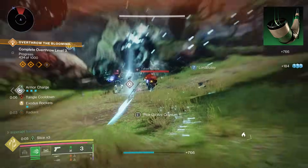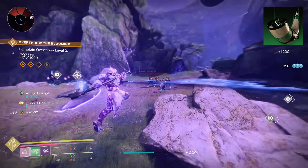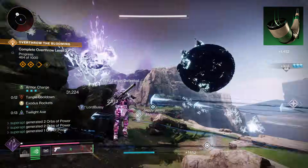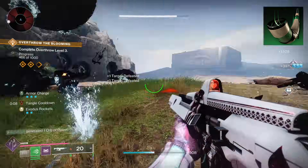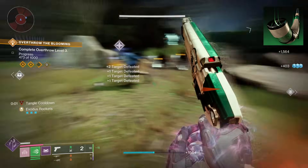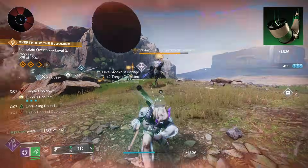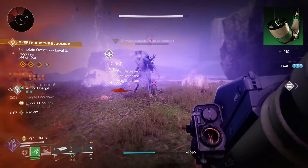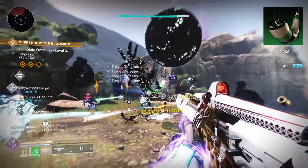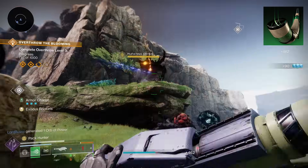For the next aspect, go for Drenger's Lash. Whenever you activate your barricade, it releases a suspending wave in front of you — enemies hit will get suspended, and this also stuns unstoppables. If you use thruster instead of rally barricade, the suspending effect appears around you rather than projecting forward. I recommend rally barricade so the wave travels further out. Drenger's Lash grants three fragment slots, giving us six fragments total for this build.